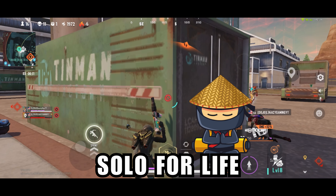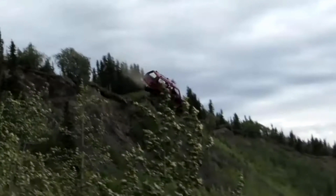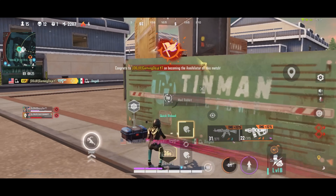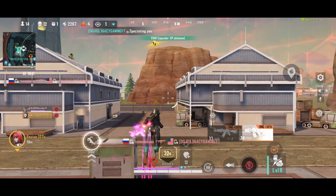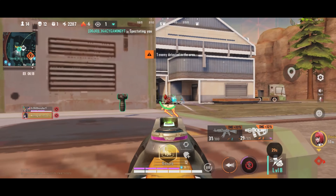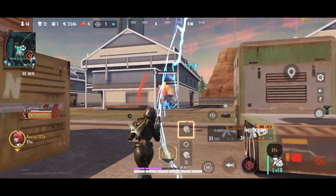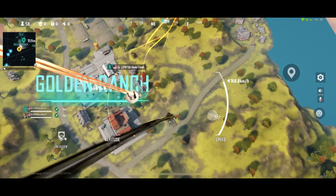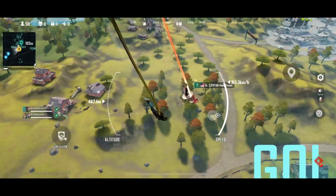Something else I'll include in this video is landing awareness. Sometimes when I play with randoms — which I rarely do — I notice that when they're the jump leader, they lead us straight to our doom. Like 20-plus people are landing at the same building we're heading to, the enemies are ahead of us, and yet they still go there. It's possible to come out alive, but it's just not likely.